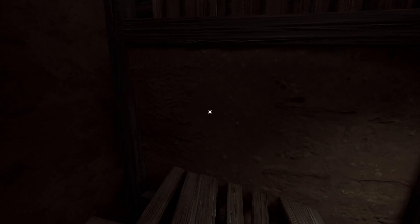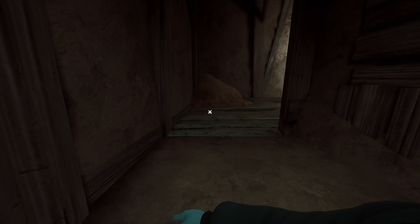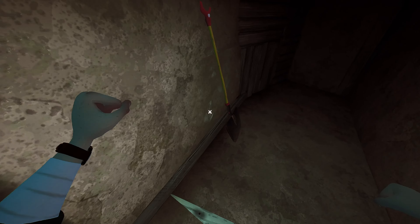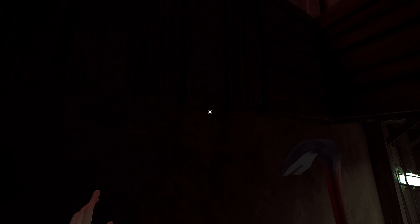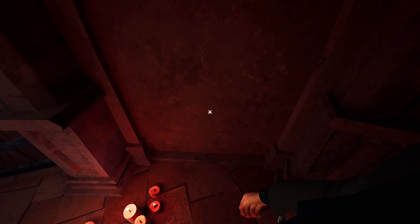For some reason, always when I get here and I want to jump this part to get into the crypt, I just never can do it. It's so hard. I don't even have any tips for this — it's just random.